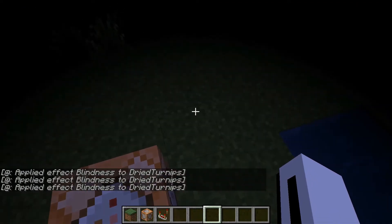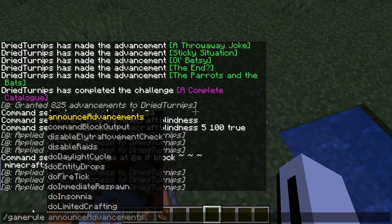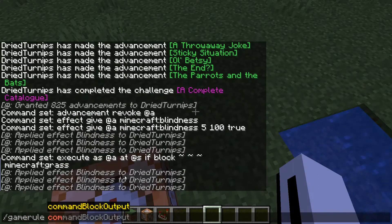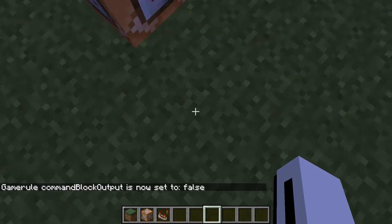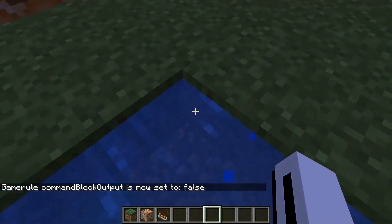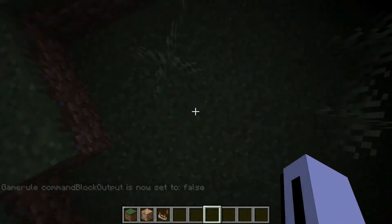If you don't want to see the command block output messages, you can use gamerule commandBlockOutput and set it to false. If you're testing things I'd say leave it on, but all it's really going to do is make it so you can't see the output messages — it won't turn off the effects themselves. So if I walk on grass again it just won't display the message.